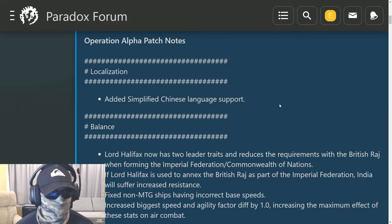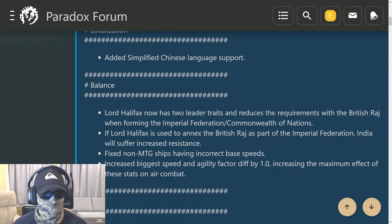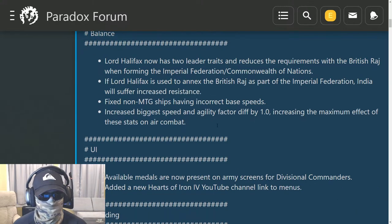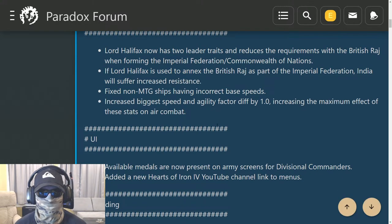Operation Alpha patch notes: added Simplified Chinese language support. For balance — Lord Halifax now has two leader traits and reduces the requirements for the British Raj when forming the Imperial Federation Commonwealth of Nations. If Lord Halifax is used to annex the British Raj as part of the Imperial Federation, India will suffer increased resistance.